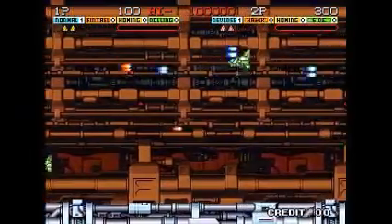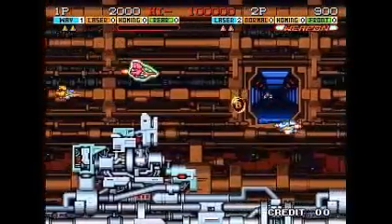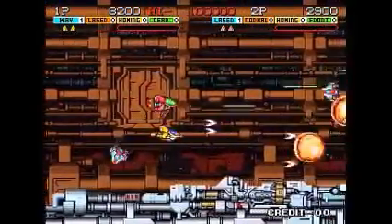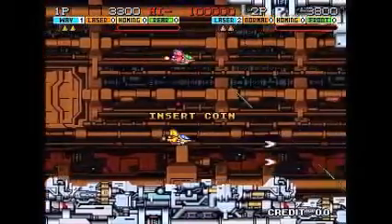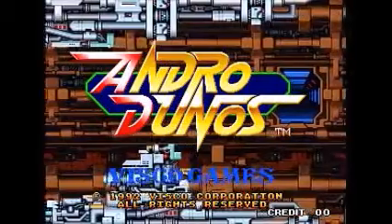This one is no exception. The ships are kind of cutesy, but the rest of the graphics are really nice in this game. You can get these charge shots, and you have limited use of them. You just hold down the fire button and then release after a short while and you'll have a really powerful shot. Those can lay waste to the bosses.